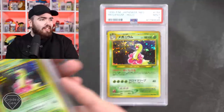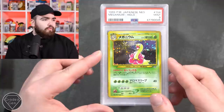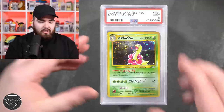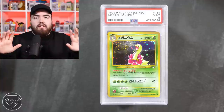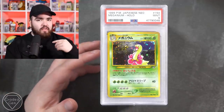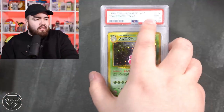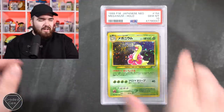Another Meganium in a 9 as well - it's a difficult card to get. Japanese is produced better in terms of surface, corners, and edges, but centering is the main criteria I feel sometimes lets Japanese cards down. We've got a gem mint 10 on the Meganium right there, and another gem mint 10. I'm excited for Pokemon Snap as well - Meganium is one of the cover Pokemon, it was in the trailer.